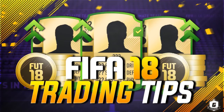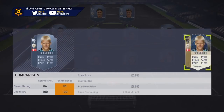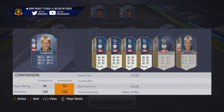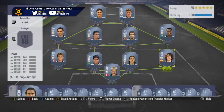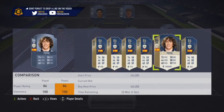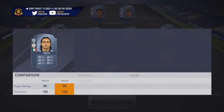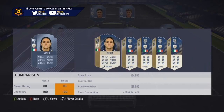I just did this video to give you an idea of what icon prices are just now, and also to explain which cards to keep your eyes peeled for in terms of snipes. Now a lot of these icons — the cheapest I've seen is 445k. Usually a lot of these are between 450k and 470k just now.